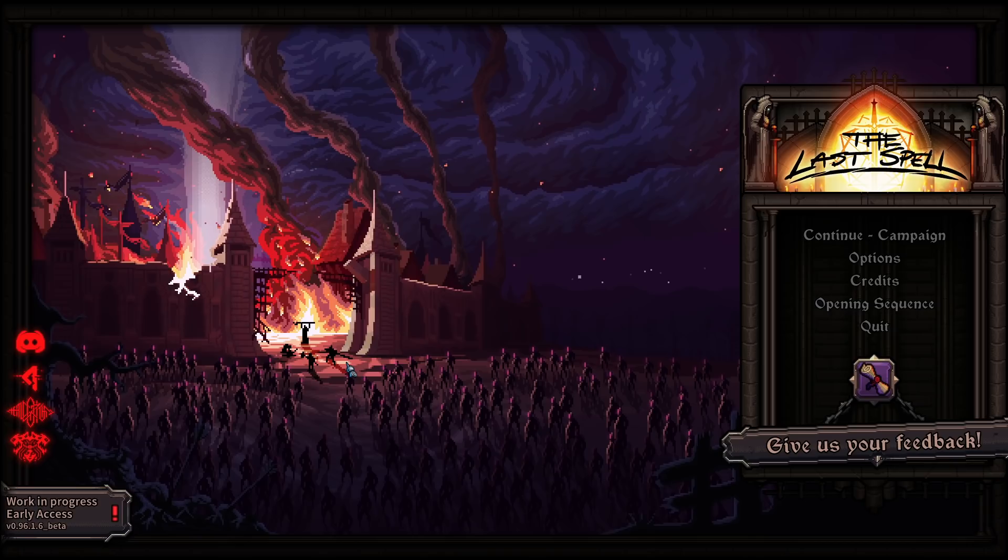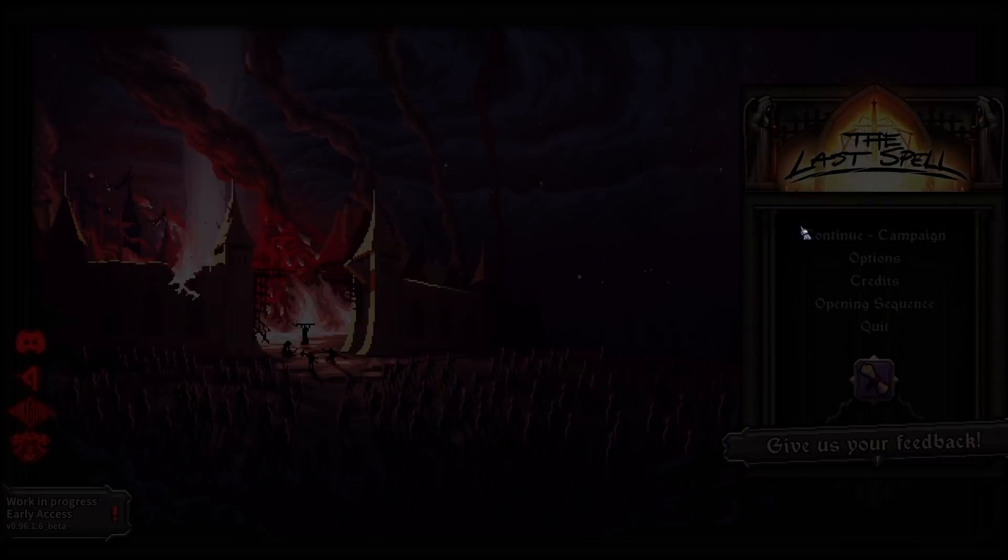Hello everybody, welcome to Let's Try. My name is Retromation. This is The Last Spell — more specifically the Over the Mist and Faraway update, which features a new map, a complete perk system overhaul, and a bunch of other new things: balance, new features, and otherwise.